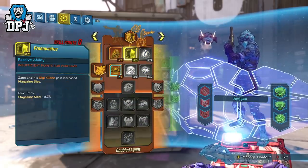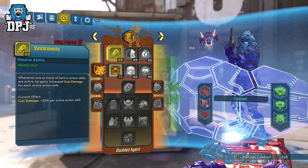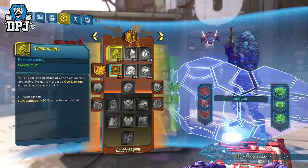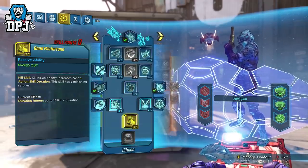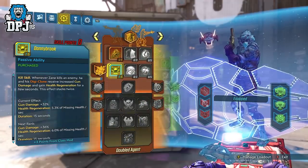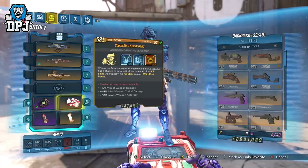Moving on to Double Agent — Digi-Clone. Here we have five points into Synchronicity which gives us plus 20% damage per action skill we have active. This build uses two action skills which are more or less always going to be active, so that alone is plus 40% damage. We then put four points into Donnie Brooke — you can put five in if you want and only two into Good Misfortune; play around with them and see which offers more. I feel this gives the best damage within this build, so the more points here from the class mod the better.